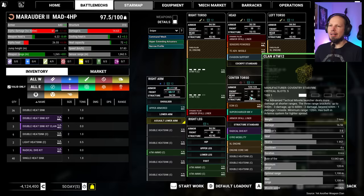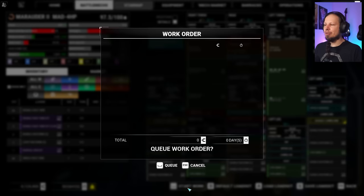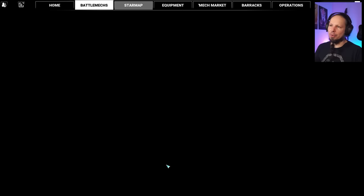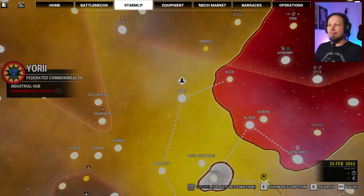We have a radical heatsink kit, so we're gonna get some extra cooling as soon as we pass the big threshold. We're gonna check ATMs, we're gonna check lasers today — that's the plan. So let's go ahead and find a nice planet where we can play against the clans. Garrison duty — sure, let's go there. Set the course.